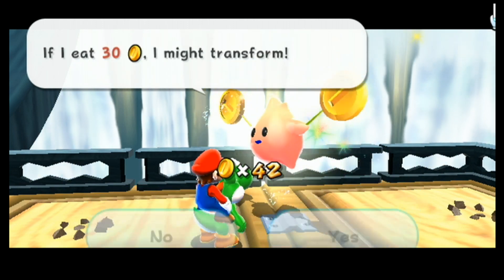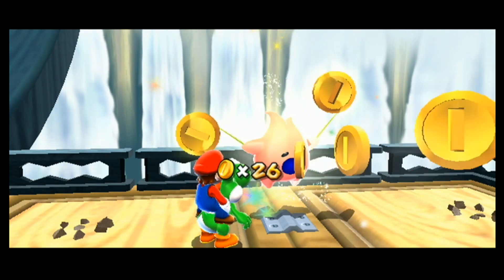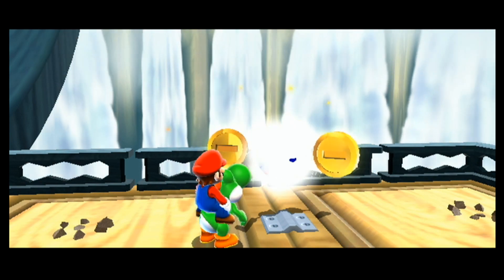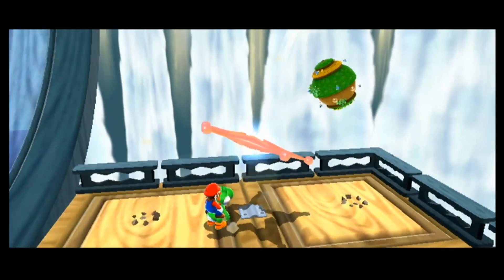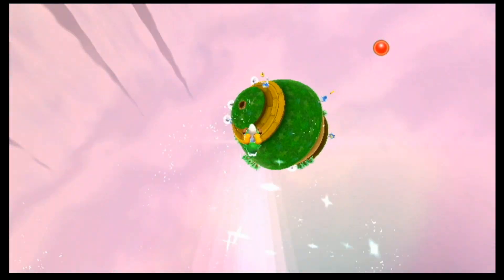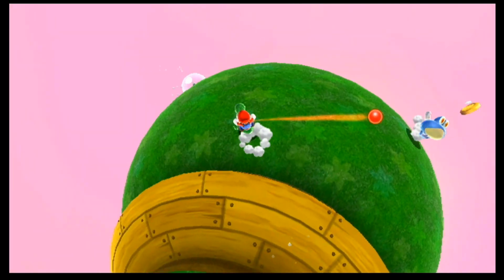A lot of the secret stars in this game are just going to be Hungry Luma stars. Actually, there aren't even that many galaxies that have true secret stars — a lot of them have two main mission stars and then another certain type of star that we haven't seen yet. Like, the really early galaxies — Sky Station, Yoshi Star, Spin Dig Galaxy — none of those ones actually have silver stars.